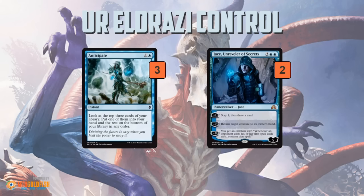And then you get to play some Anticipates to find the pieces that you need. And Jace — I'm assuming you just pretty much use it as something that sits on the battlefield and scries and draws every single turn, but you can bounce a creature if you need to.